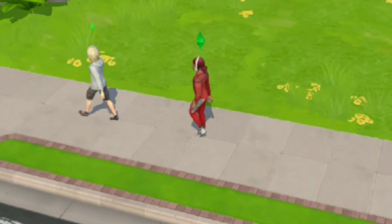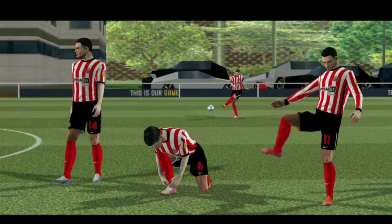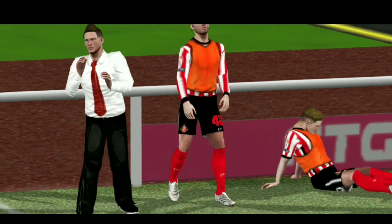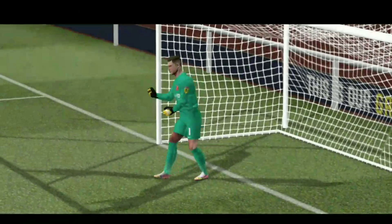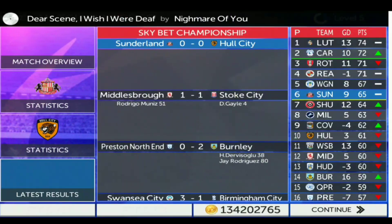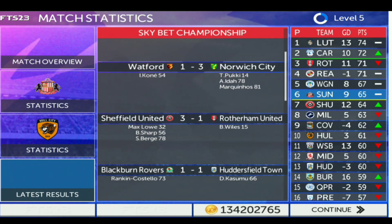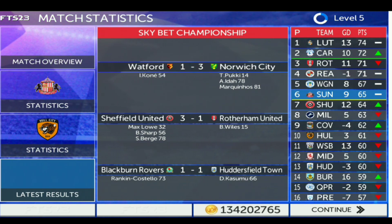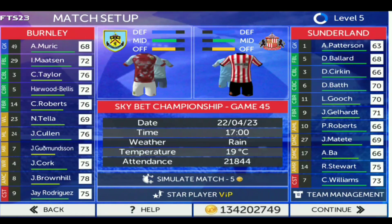We head off to training, arriving at the training ground, preparing and starting to train. The manager is telling us what to do, teammates are impressing with their free kick tactics, and the keeper is playing his role. We're still sitting in the playoff zone — sixth in the league table with 65 points, with Sheffield United just one point behind us.